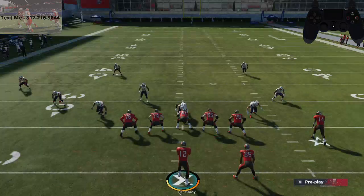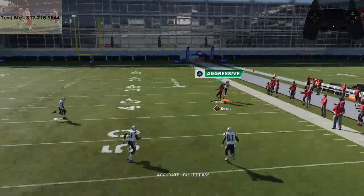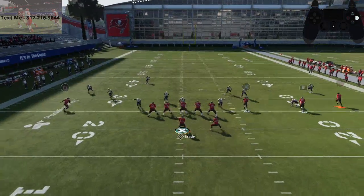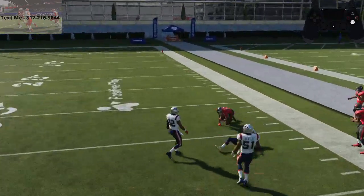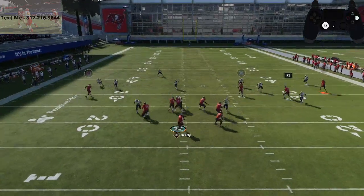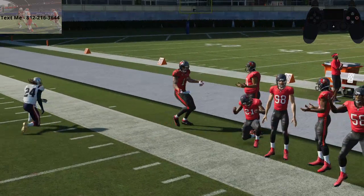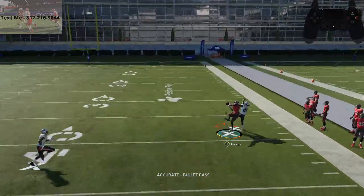One thing I've been testing is actually letting the throw finish, then going up for the user catch. When I say finish the throw, basically when you throw it, hold that button to the left for just a little bit longer. That's going to give a little bit more loft on the ball, get it out there a little bit more, click on, and then go get it with Mike Evans. He's consistently coming down with this ball against even the best cornerback in Madden 21, which I believe to be Stephon Gilmore. When you click on the receiver, one thing I want to encourage you to do is stay on the path of the ball — stay right there.